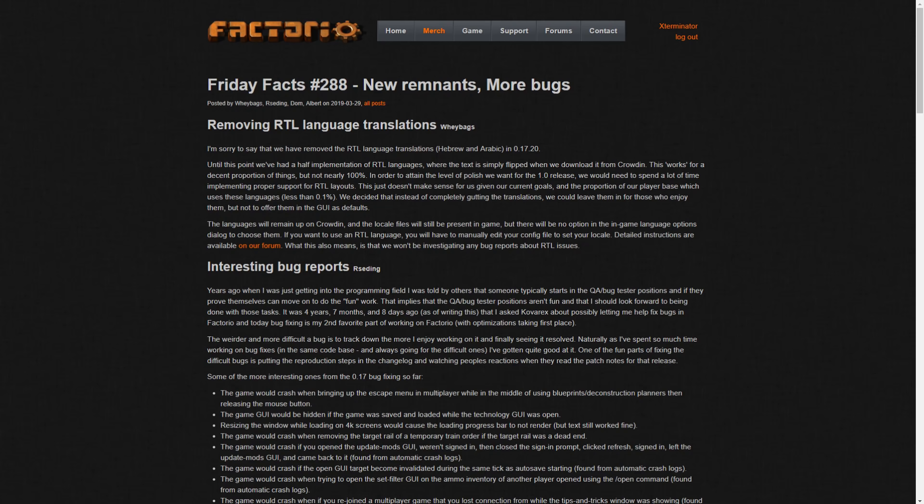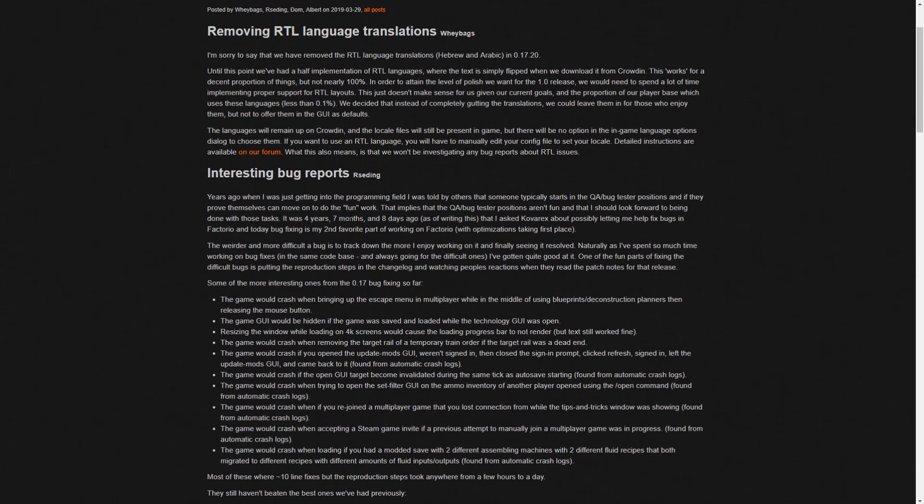After that is interesting bug reports from Rseding. Years ago when he was just getting into the programming field, he was told that someone typically starts in QA bug tester positions and if they prove themselves can move on to do the quote-unquote fun work - implying QA bug testing isn't fun. It was 47 months and 8 days ago that he asked Kovarex about possibly letting him help fix bugs in Factorio, and today bug fixing is his second favorite part, with optimizations taking first place.